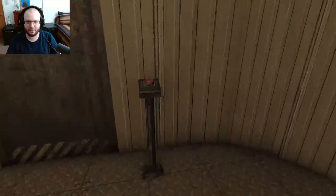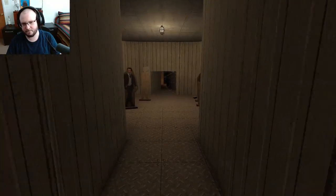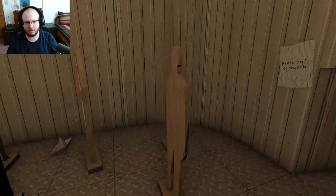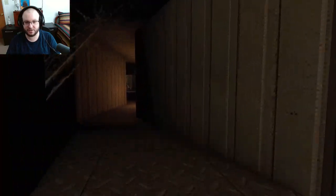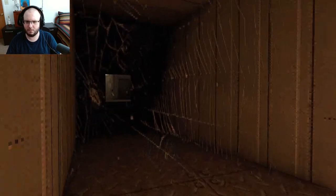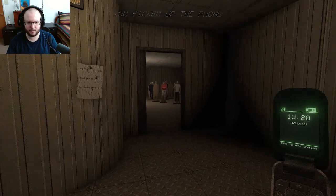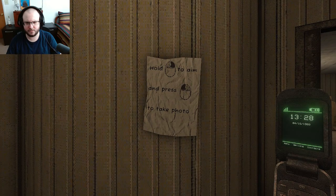I don't know if that's a good thing or a bad thing. Press control to crouch — that is more like crawling on your stomach. Hey, a floating phone — that's not a trap! You picked up the phone. Hold to aim and press to take photos, okay cool.